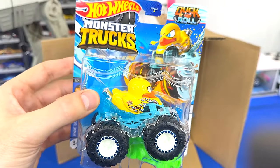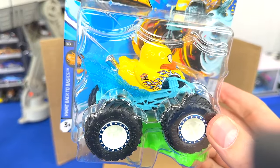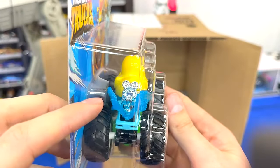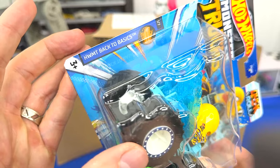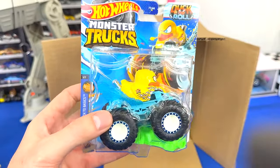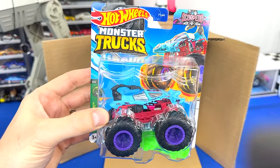Next truck up in the case — Duck and Roll was turned into a monster truck, it's pretty cool, I like it. He's got the water splashing up in the back, those big exhaust pipes in the back, and a light blue roll cage with a black chassis. He's in the Back to Basic series and his crash attack is Waddle and Throttle — sounds like an interesting monster truck.